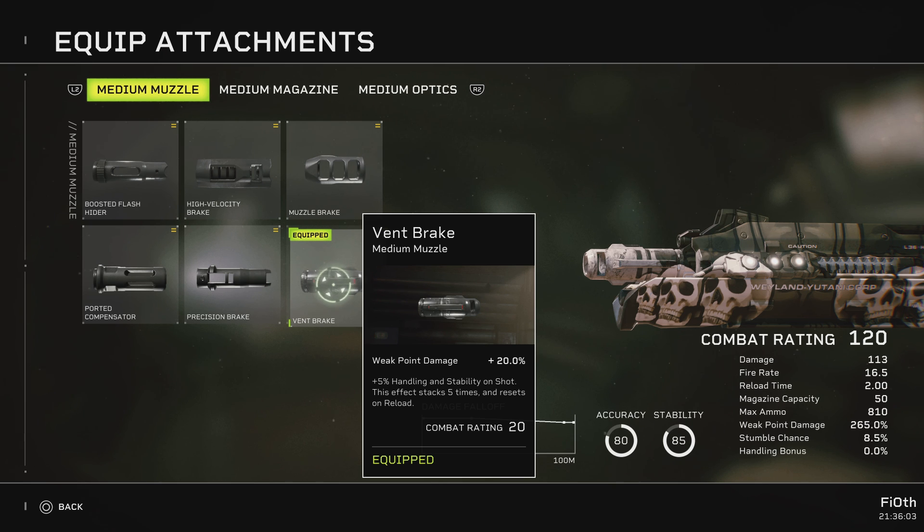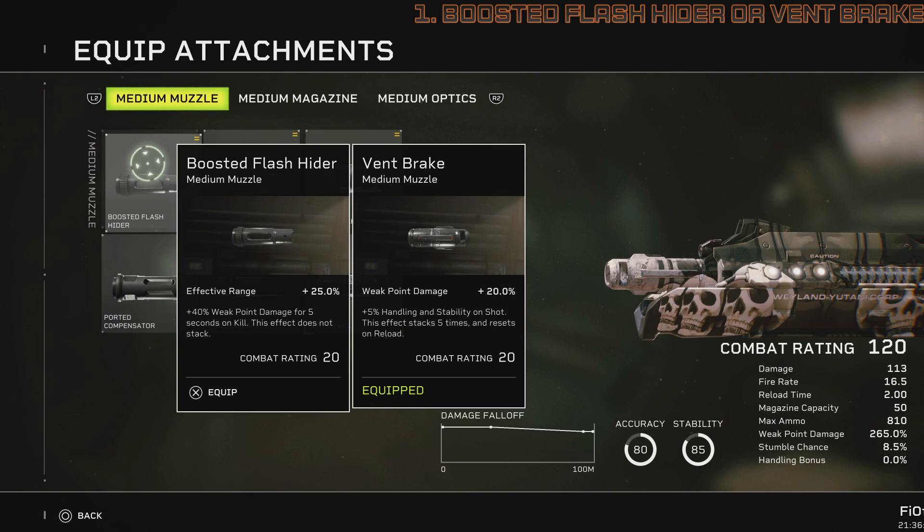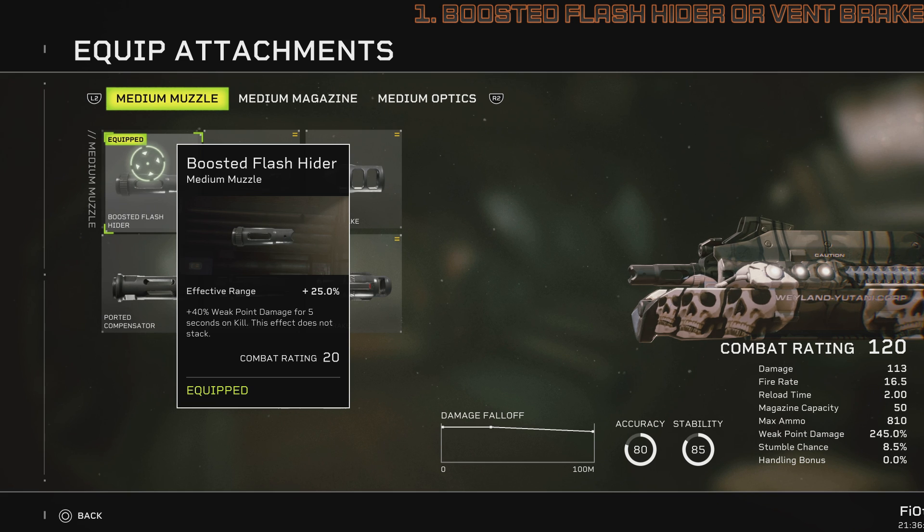My go-to, my final and best consideration when it comes to using this gun for crit, is the Boosted Flash Hider. It gives effective range that it really doesn't need, but it gives 40% weak point damage for 5 seconds on kill. That does not stack, but every time you score a kill you get it back - you have 5 seconds at your disposal. Now why is this the hardest one to use? On hard difficulty settings, even a runner has a few hundred HP. On Insane it has 2,500 HP. Taking down that initial runner by yourself will be a challenge because your damage will be just a tad lacking.